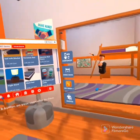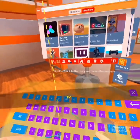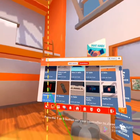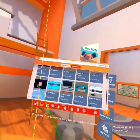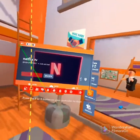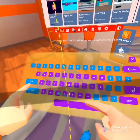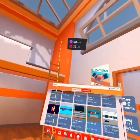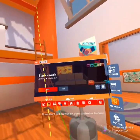Now we're going to get some stuff for up there. Let's get another TV. We're going to get a Netflix TV — let's get that. We have a Netflix TV! Now we need a couch. Black couch — let's get this.